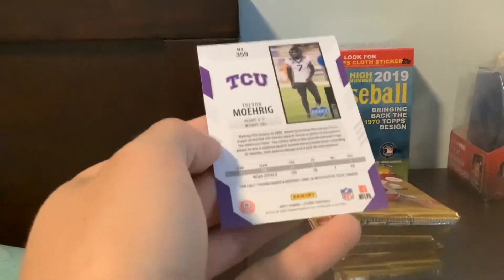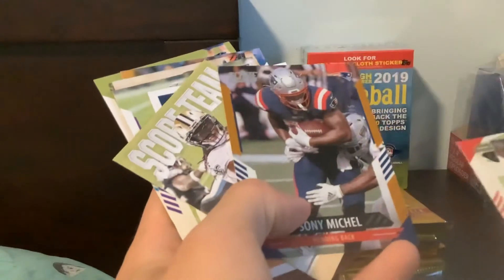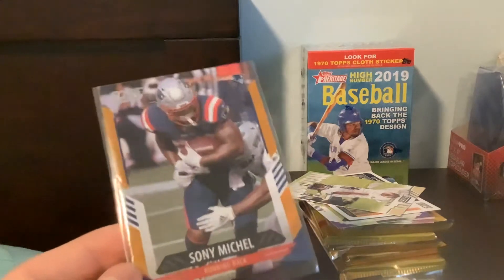Nice Miles Garrett insert there. Trayvon Mooring — people said he was one of the best safeties in the draft. I believe the Raiders actually got him in the second round, so that was kind of a steal. Moving through the base — we have one of those parallels we were hoping for, but not the right player. We have a Sonny Michel out of 575. It's called a Lava Parallel — one blaster exclusive Lava Parallel, which is not bad.